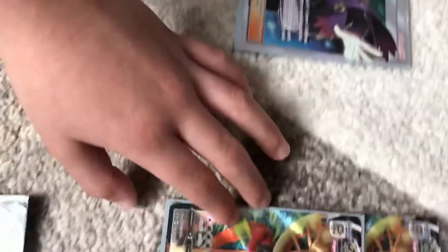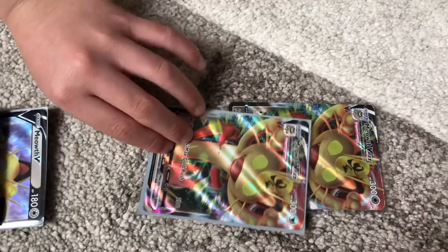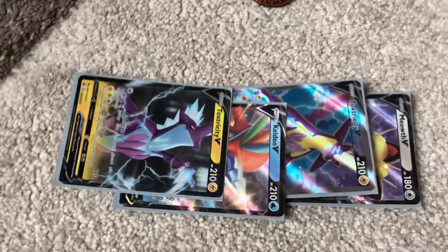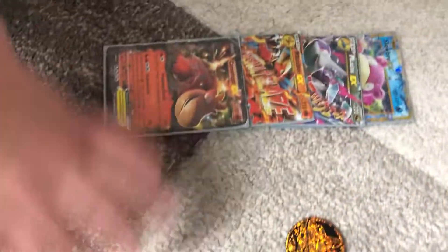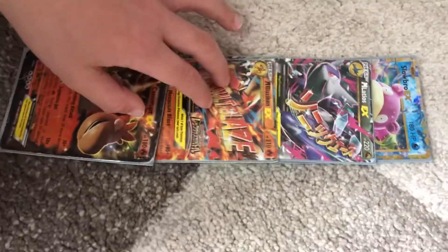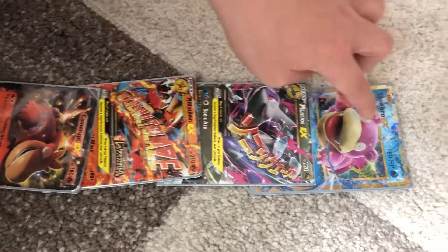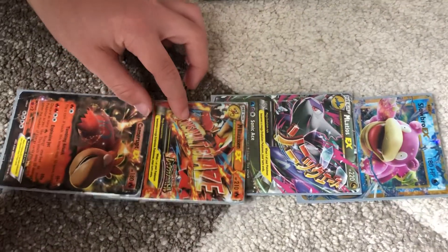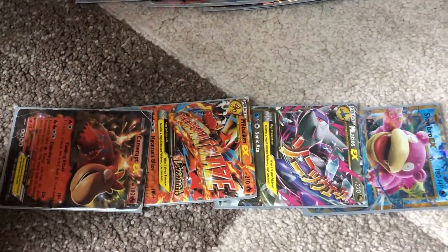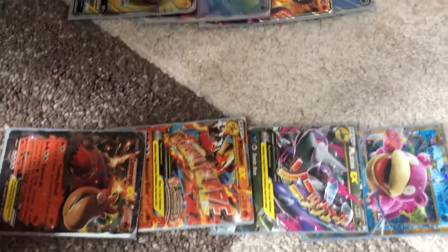And here are the trainer cards. My V-Maxes — I got more V-Maxes but these are my good ones. And here are my V's, and my EX's. I got Slowbro EX — he's my favorite. My Blaziken is my second favorite. Yeah, I got Camper up too.